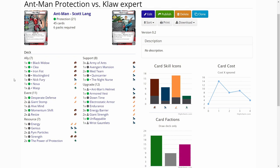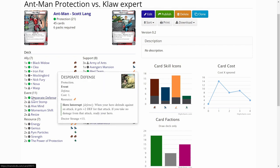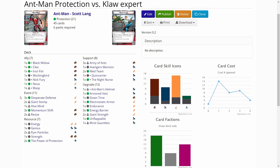The deck is built to have a lot of energy resources at hand so I can use Nova's ability more. It also has the Desperate Defense event that lets me ready Ant-Man after I defend and take no damage. The deck is 45 cards — I just can't seem to get my Protection decks down to 40. Many of the cards are on the table; there are a lot of upgrades and allies in the deck.